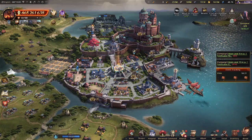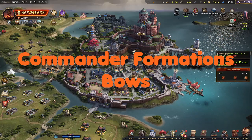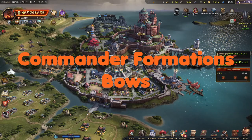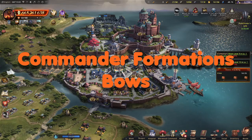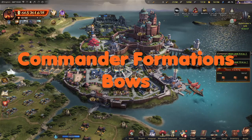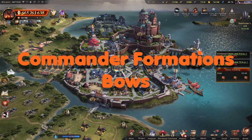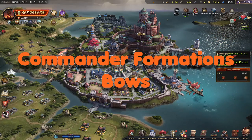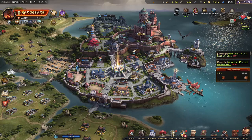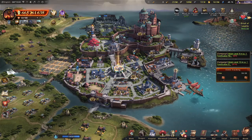Hey everyone, Mac is back. Today we're going to go over the specific bow commanders for a commander formation and just kind of see which ones to put in there and which ones to leave out. This formation can be used for not just medium or high spenders, but also free to play as well. I'm going to go over the free commanders in different videos to break them apart, so this is more for medium to higher spenders, or even low spenders who have some of these commanders from the recruitment pass or buying packs in certain events.